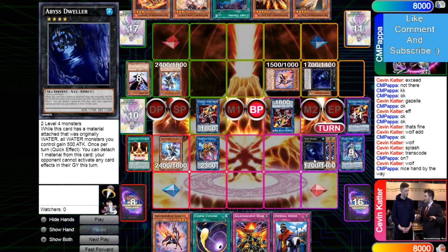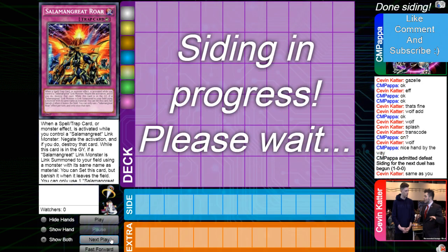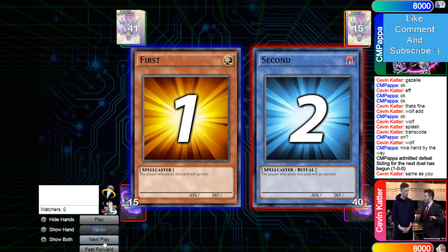I don't think he can play around Dweller plus Roar — but could he though? It's definitely worth not scooping there because there's still a small chance you somehow win. The Salad mirror is very weird. He's going to admit defeat — interesting, weird.